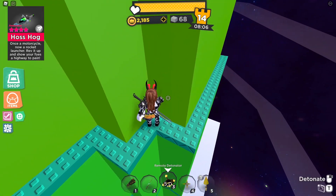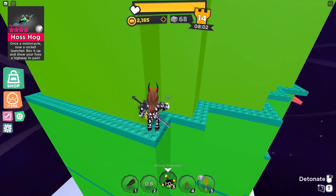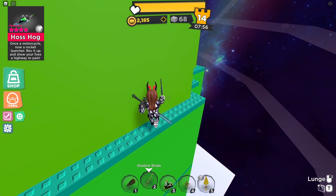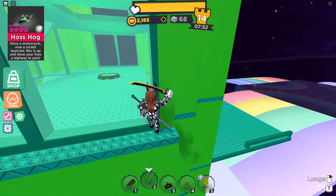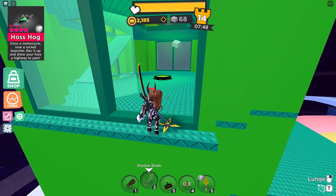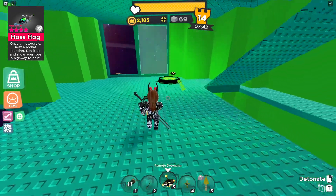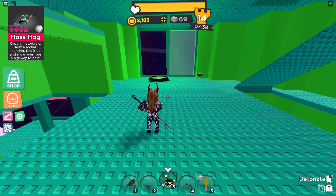Rocket jumping with the Hothhog can be very useful, as its 20% boost provides that bird's eye view advantage. This extra distance can also be used for dodging, which a lot of pro players do — aiming their cursor to a certain side and launching sideways. This is what a lot of players do to avoid attacks. It also comes with a negative 15% reload time, meaning you can jump much more often than players with normal rockets, who often have to wait 5 to 6 seconds to reload.